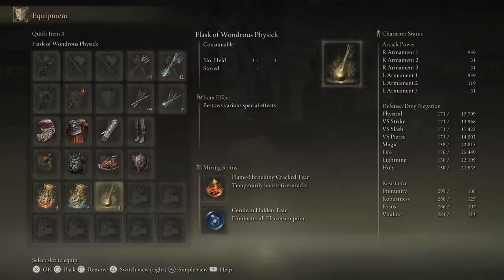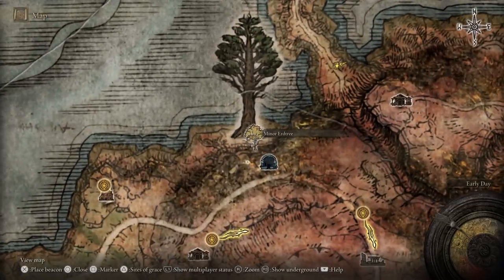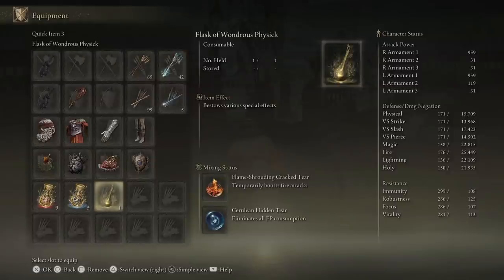For the Flask of Wondrous Physick, you want the Flame-Shrouding Cracked Tear to boost fire attacks by 20% — it drops from the Erdtree Avatar at the Minor Erdtree in Caelid. For the second slot you can use the Cerulean Hidden Tear for zero FP cost for 15 seconds — note that was adjusted in patch 1.04.1 — or alternatively the Opaline Bubble Tear that negates damage, the one that creates a bubble around you. It really depends on your playstyle.